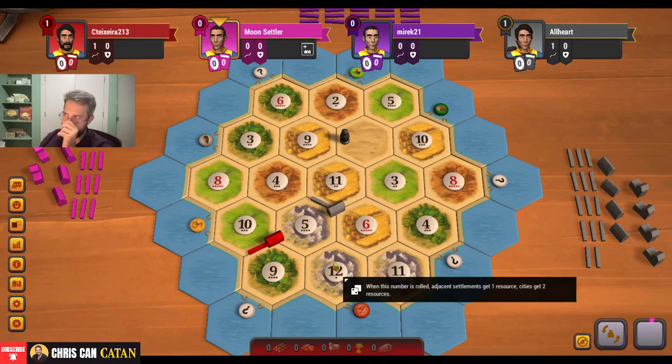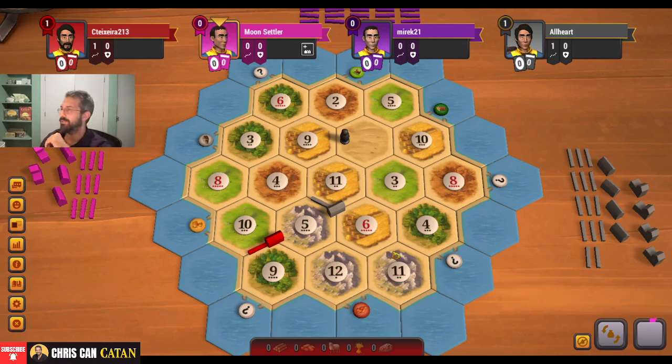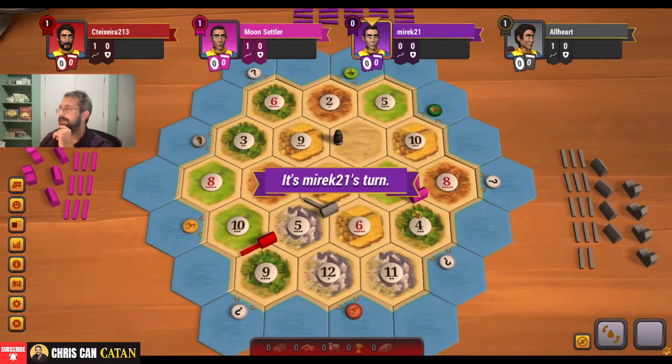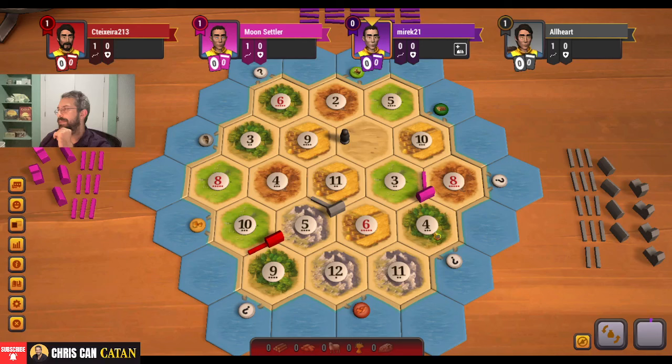We're four spots away here, but there's enough wheat on this board - surely we're going to get something. I wouldn't even hate getting the 4, 6, 11. They go 3, 8, 4. The port isn't terrible, but I don't like the three numbers - that's not very good. 5, 10, 5, 10, 9 - that doesn't sound like a very good idea. Not a big fan of that.